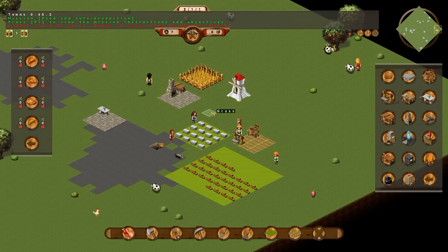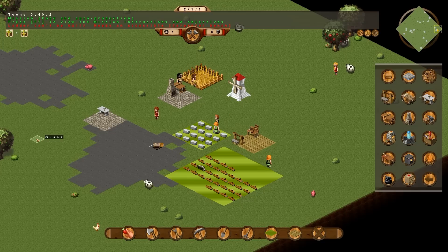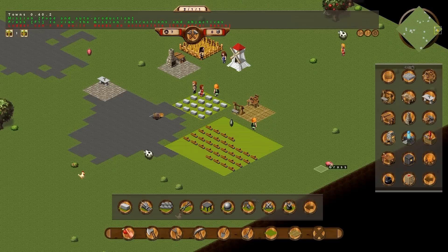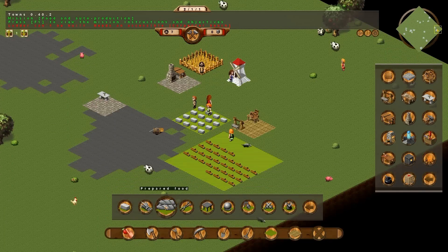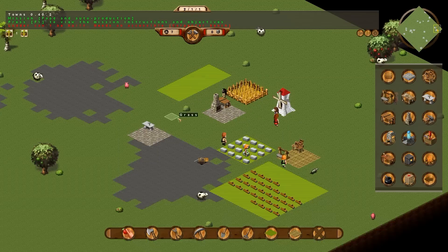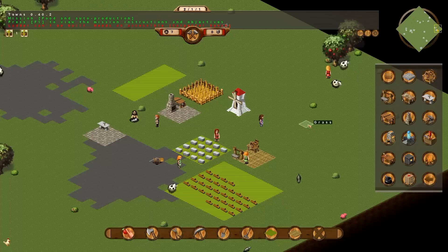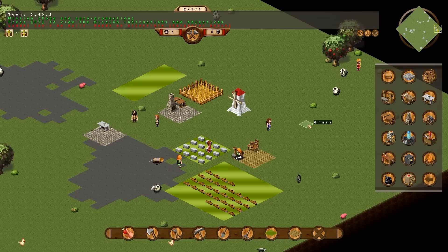A wheat farm is rather slow when it comes to producing wheat for flour to be made into bread. When you're playing an actual game, I've found it's best to have one wheat farm per citizen, plus one more. So in this case eight wheat farms would be sufficient. For bread to be stored somewhere, we need to build a prepared food stockpile — I usually place this beside my farms. As the wheat farm produces wheat, it'll be taken into the mill. I believe it takes three wheat to make one flour, and one flour is turned into one bread.